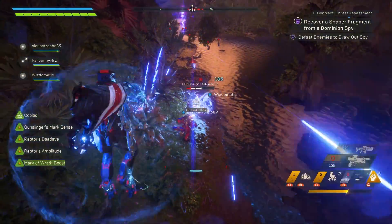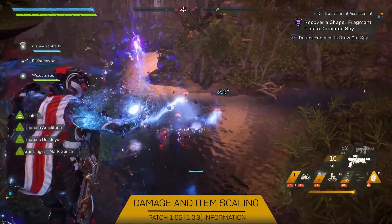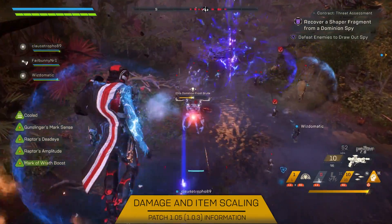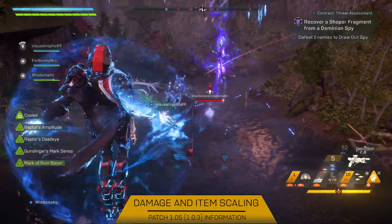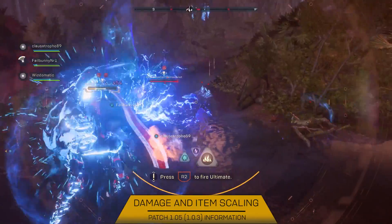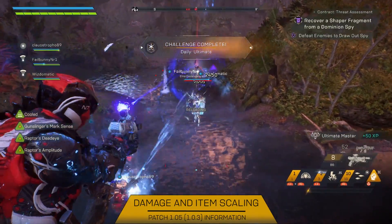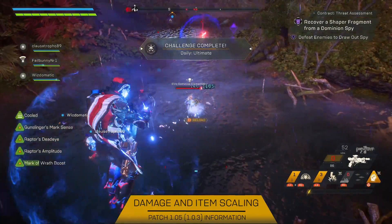So lots of changes there to the creatures in the world of Anthem. Now moving on to damage and item scaling changes. First, they've adjusted the damage scaling of secondary damage sources — these now scale with the average item power. This will allow these damage sources to better scale in the Grand Master difficulties, increasing the scaling of melee damage, combo damage, ultimate damage, status effects and item procs. Also, item power scaling has been changed to better reflect the actual power of the item based on its rarity. This is applied to all items retrospectively and players should see the power of their items go up.